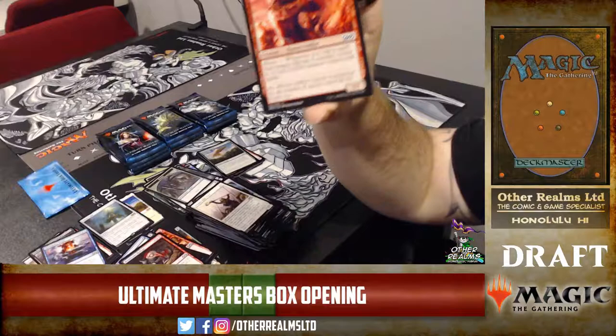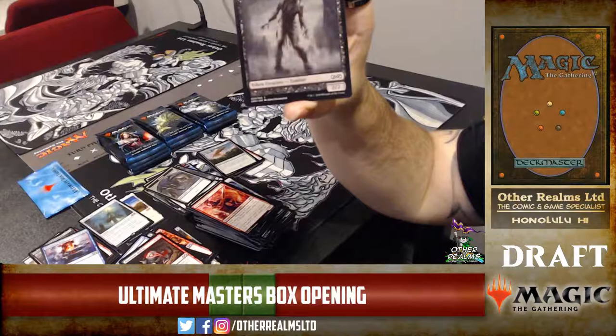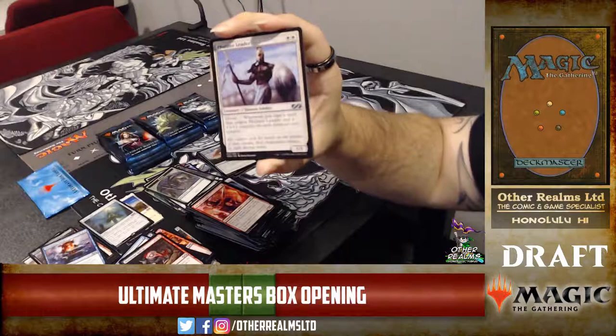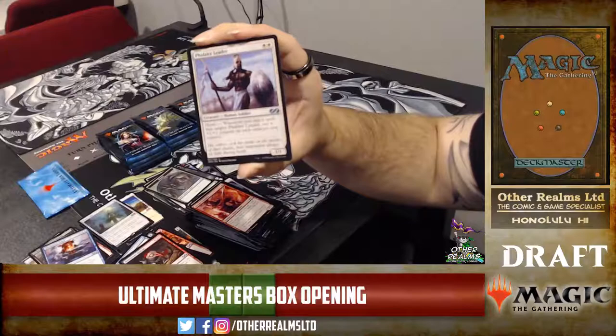Cavalry Drillmaster with heroic — it makes a 1/1 red soldier with haste! They didn't even need to add the haste, it's still good enough. I played heroic back in Khans with Cavalry Drillmaster, Swift Spear, and some other stuff. Phalanx Leader — two-mana 1/1 with heroic: put a +1/+1 counter on each creature you control. Mono-white heroic was pretty good, but blue-white heroic was super good.